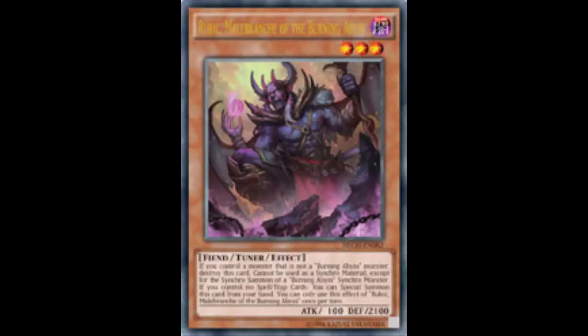As for how many Rubic to run — run three. You need high consistency to get him out reliably and use that Special Summon effect. Also, Crane Crane — yes, definitely run Crane Crane. You can summon Crane Crane, activate her effect to Special Summon Rubic with its effect negated, then Synchro Summon into Virgil.